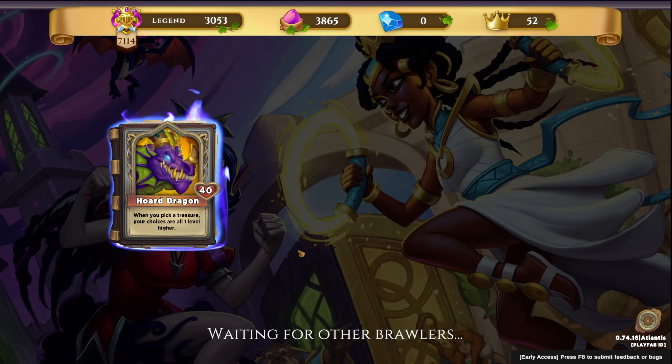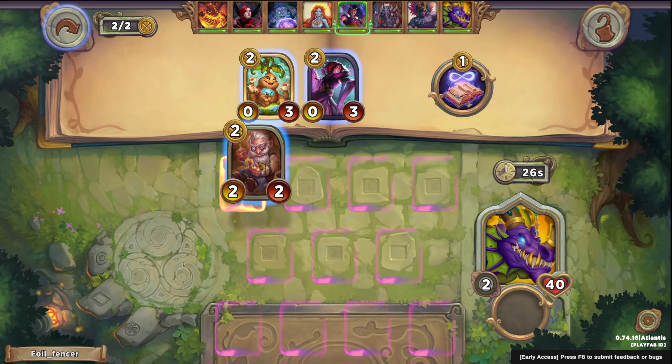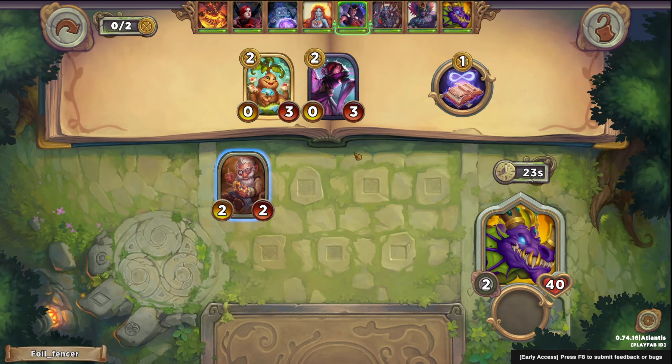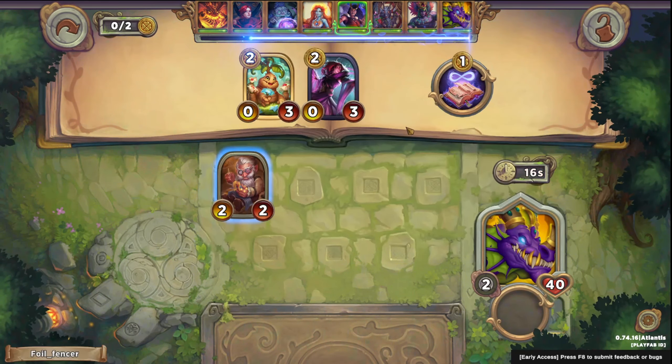Okay so with Horde Dragon, our goal is just going to be grabbing as many charges as we can. They'll all be one level higher so we should be able to get some decent ones. We might be going for a Prince and Princess build, a Treant build — there's some good high-level Treants — or maybe a Dwarf build. I'm going to grab Crafty right out of the gate. It at least gives us something to attack with and hopefully trade with, although Loki turn 1 typically sucks. They probably have something better than a 2-2. Losing turn 1 is not the end of the world.